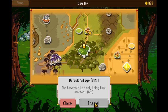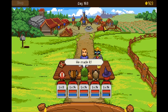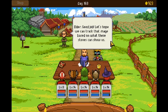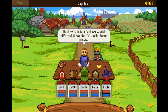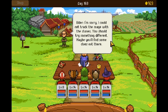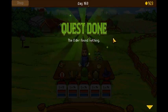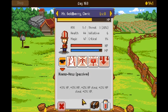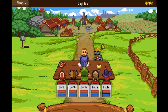Travel to Default Village to turn in the quest. Good job — let's hope we can track that mage based on what these stones can show us. We're going to zoom in like those TV shows and find who did it. Unfortunately the elder checked the stones but didn't succeed in discovering anything. Quest is done. I got some toothpaste — it's actually an item that restores 5 HP. Interesting.